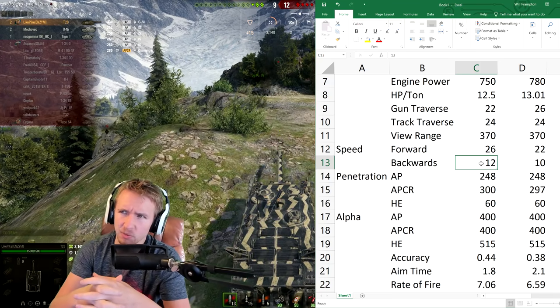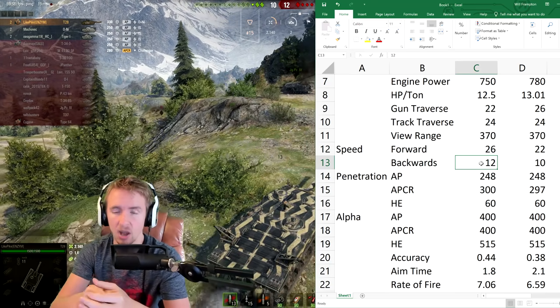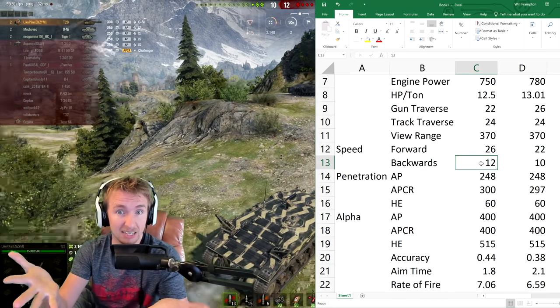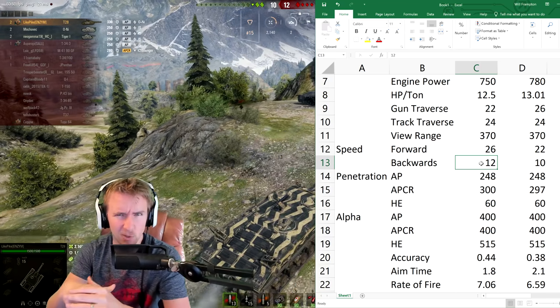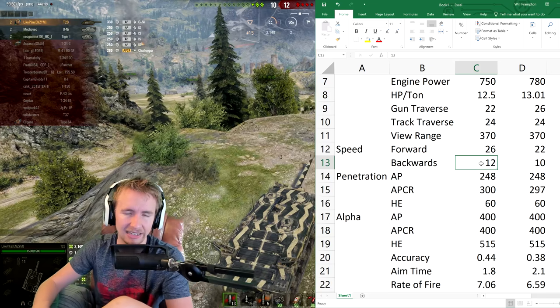Think of the difference between trying to engage something that reverses at 12 km/h versus some tank destroyers — or the Maus, which bizarrely can go backwards at 15. It's actually quite hard to flank a Maus if it has a clear way to reverse.